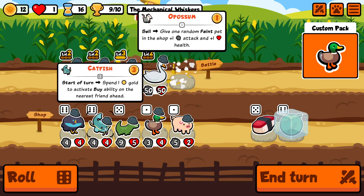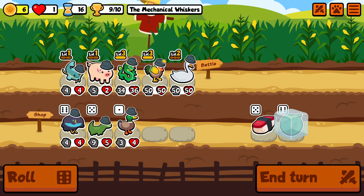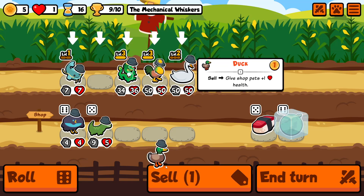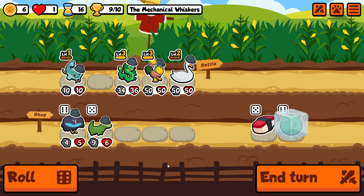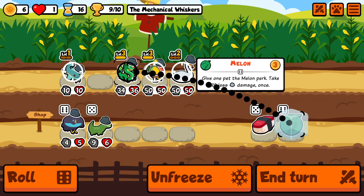Alright, here we go with another request, and this time it is Catfish, Anglerfish, Dragon — another one from Crocs are nice. Kind of a fiendish combo. The idea is that you're going to angle tier ones from the opposing team and get a whole load of them for cheap.